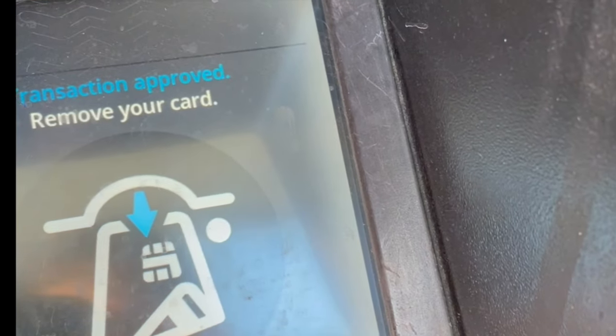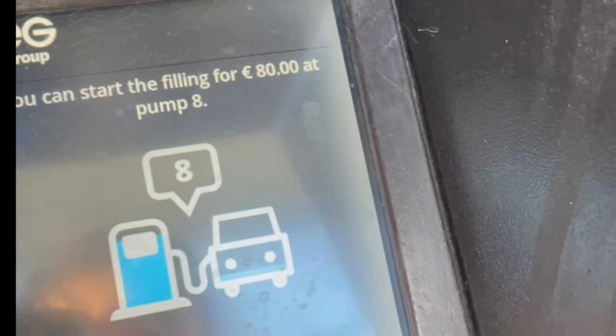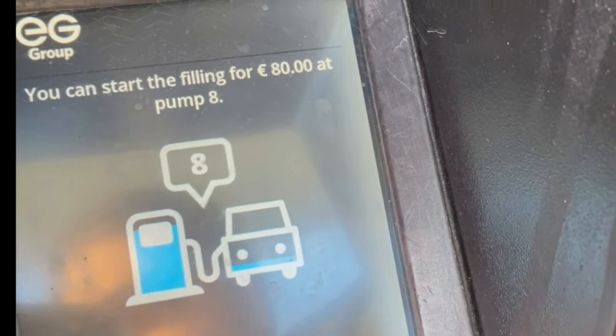The card will be verified, and once it has been approved, you just need to remove your card. You can then see that you can start filling up from pump eight — and that's pretty much it.